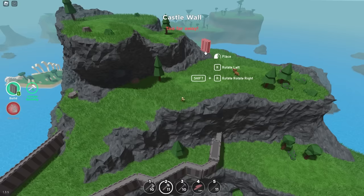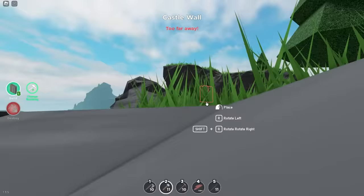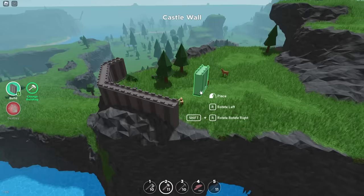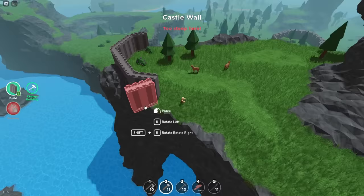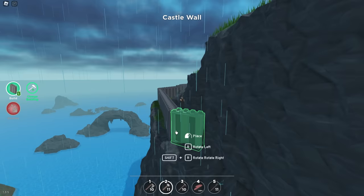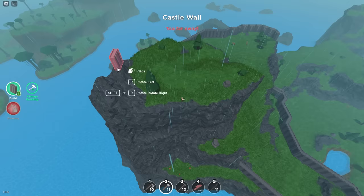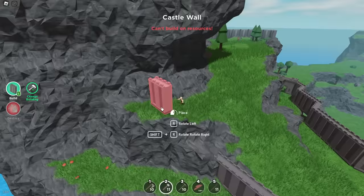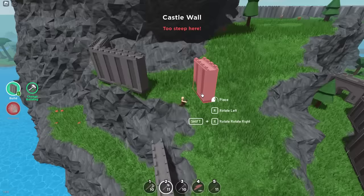Everything looks cleaner if you connect using snaps — it just looks so much better. End the wall into the mountain and then do another layer of walls up here so if someone climbs this side they can't just get in. Connect it in. I like this game's building system because you can go into the ground — it doesn't block you from building where you want. We don't really need a wall up here, we'll probably put a tower there instead.